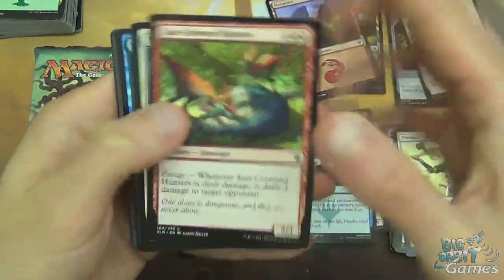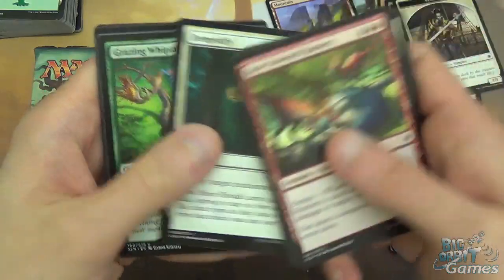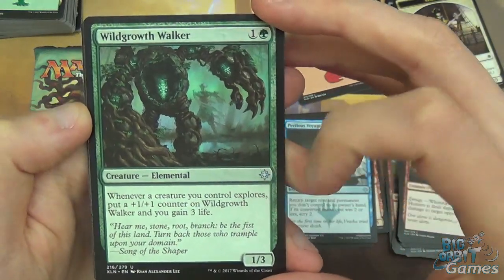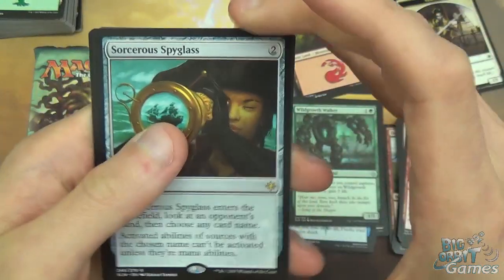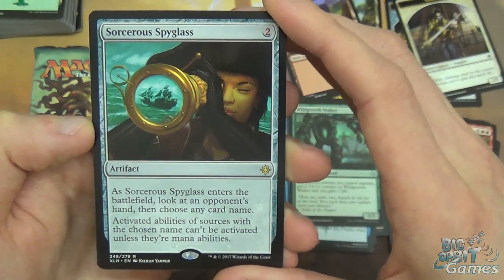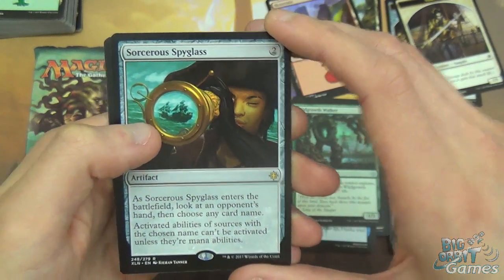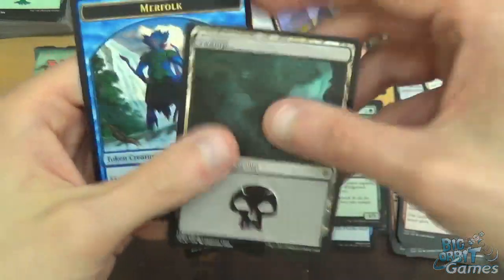Pack three: Suncrowned Hunters, Vampire Zeal, Dead Eye Tormentor, Shorestrike, Sailor of Means, Spiketail Ceratops, Pirate's Prize, Ixalis Diviner, Demystify, Grazing Whiptail. Uncommons: Wild Growth Walker - pretty cool, 2 mana 1/3, whenever another creature you control explores put a +1/+1 counter on Wild Growth Walker and gain 3 life, so this guy can get pretty big in the right deck. Also Perilous Voyage, Deathless Ancients, and Sorcerer's Spyglass as the rare - 2 mana artifact. When it enters the battlefield you look at an opponent's hand then choose any card name; activated abilities of sources with the chosen name can't be activated unless they're mana abilities. Very good against Planeswalkers and quite a few other things. And a Swamp and a Merfolk token.